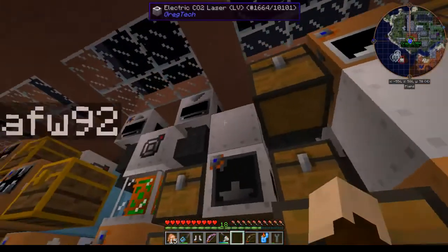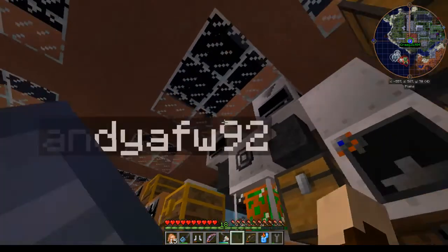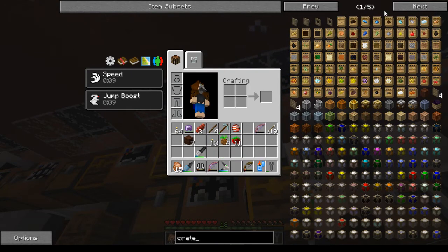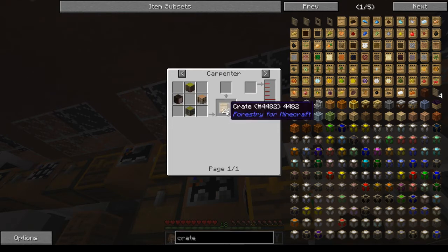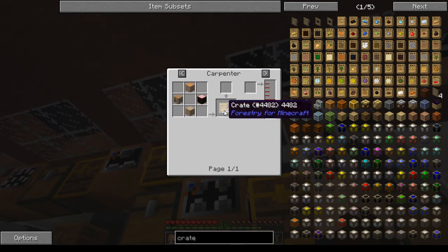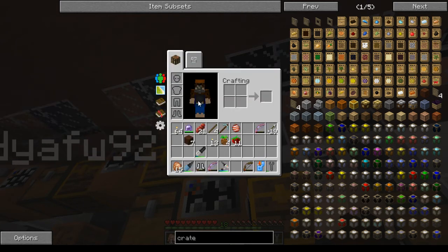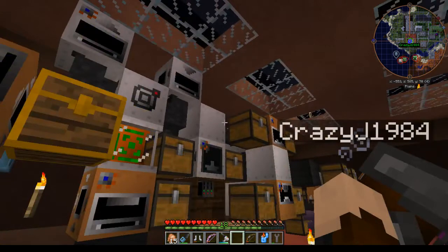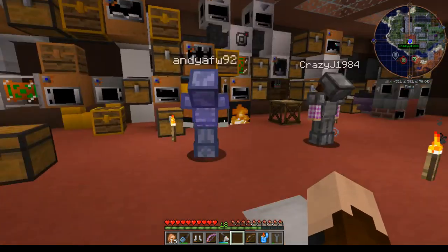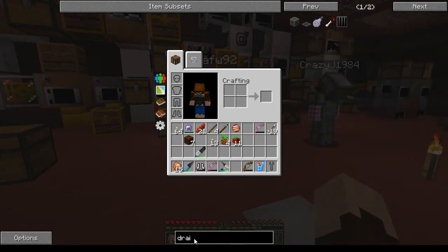The other thing that was changed in this version is that forestry crates can be created and uncreated in the boxinator and the unboxinator. Your forestry crate is made in a carpenter using four logs for 24 crates, and then you can unbox them or use them to box stuff in the boxinator. So if you want to store stuff in forestry crates instead of Greg's crates you can now do it with Greg's machines without needing to use the carpenter — though you still have to make the crates in the carpenter.